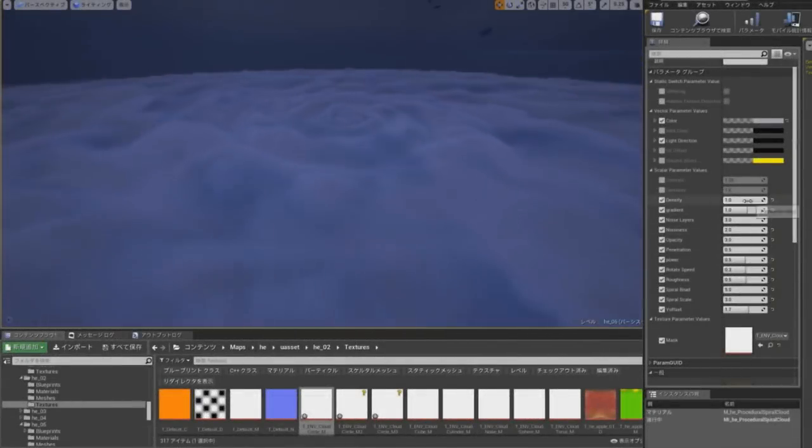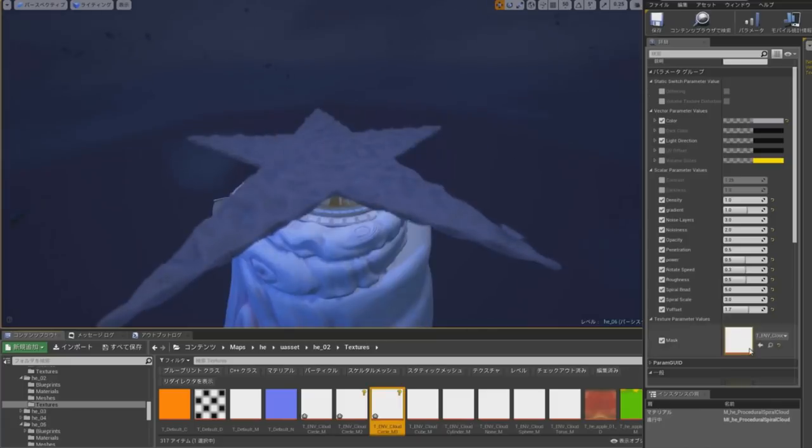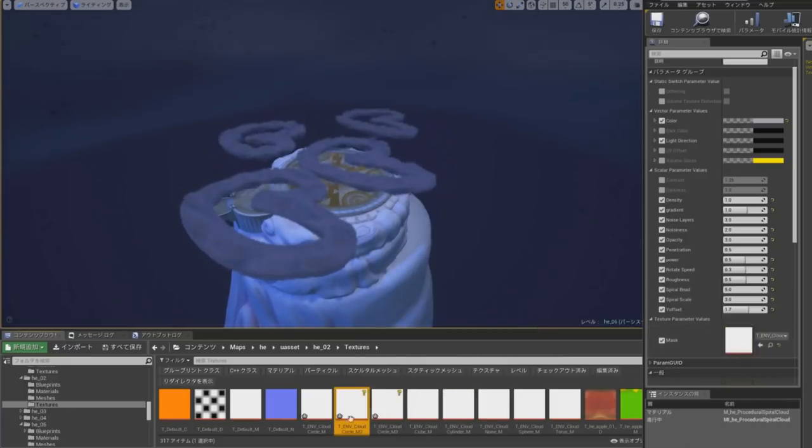Another thing we wanted to get right were the clouds. Each world in Kingdom Hearts III had these stylized clouds, so we created a ray-marching feature that let us create volumetric clouds. By changing the properties, we could change the movement, the shape, and the texture of the clouds to fit the original movie.